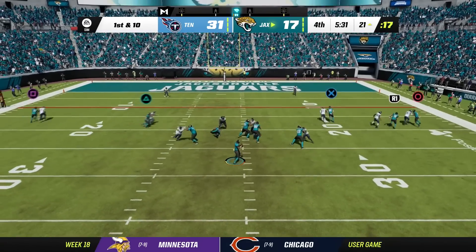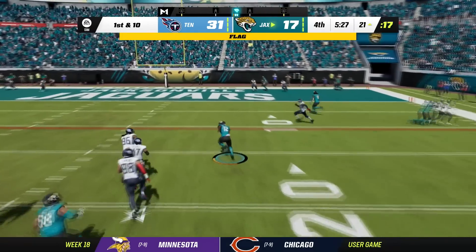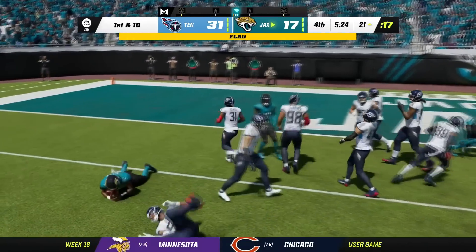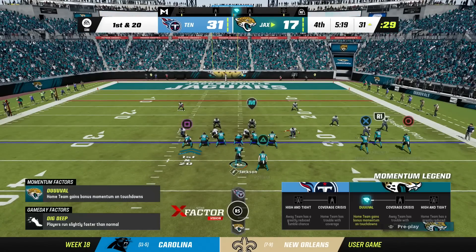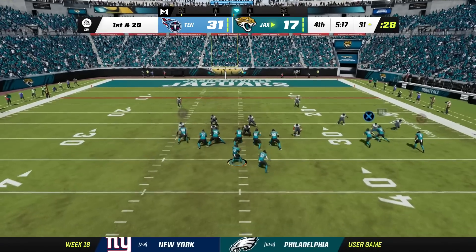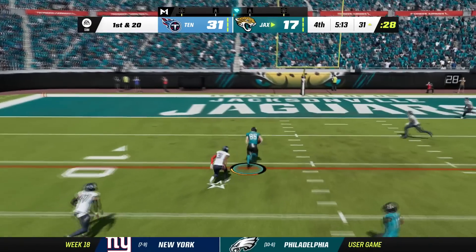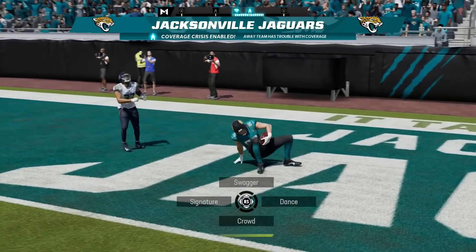I'm going to send Odell Beckham Jr. deep — there's a flag, could be holding. We take off with Lamar down inside the 10. It's coming back — need McGlinchey to tighten up. First and 20, then Dalton with another amazing route — two amazing plays on this drive. One-possession game — biggest play of the game. Need to get a stop badly. The Titans punt the ball.